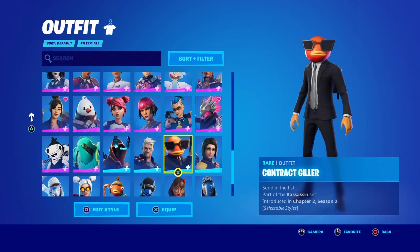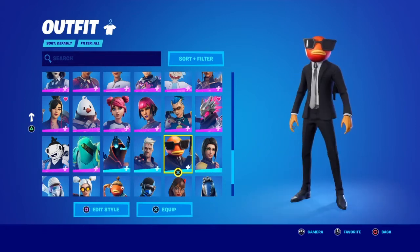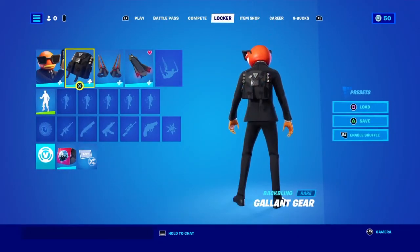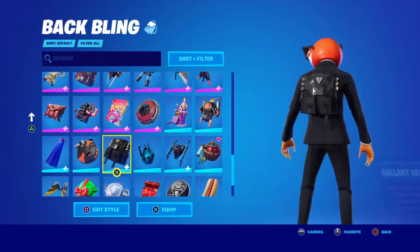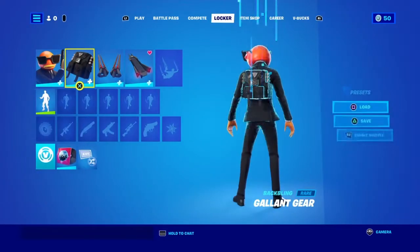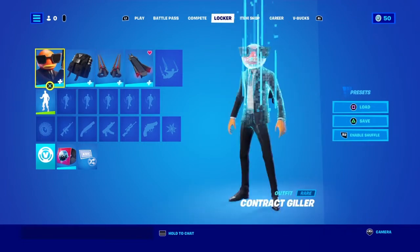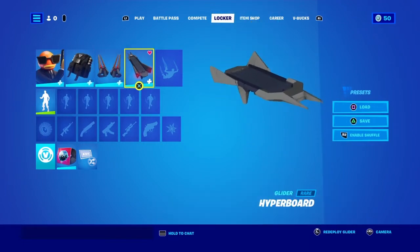So here we have the spy — or the coral killer — I'm just going to call him spy fishy, with this backbling. I'm not going to pronounce it, I'm going to call it the null clause, and the hyper board.